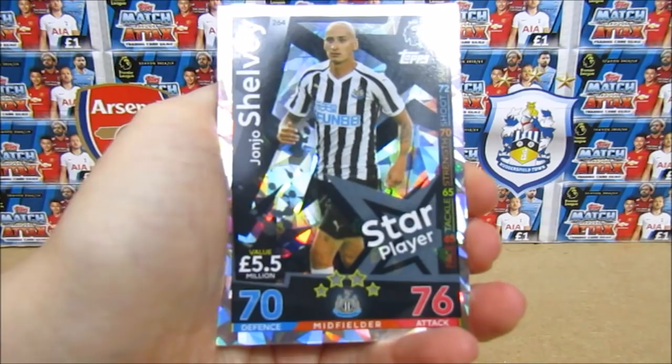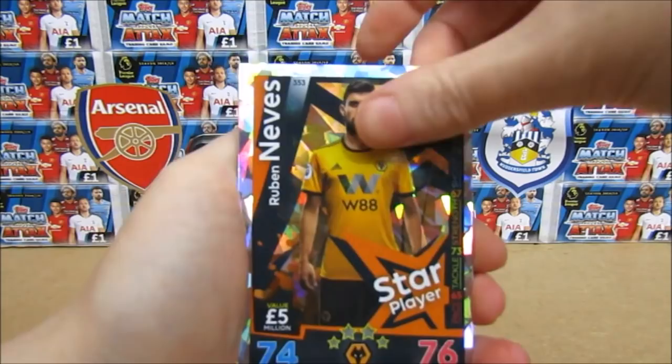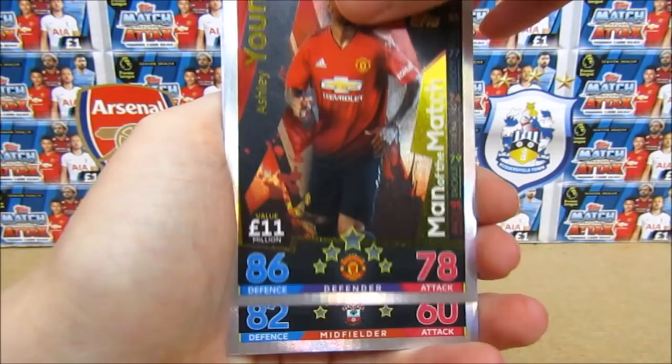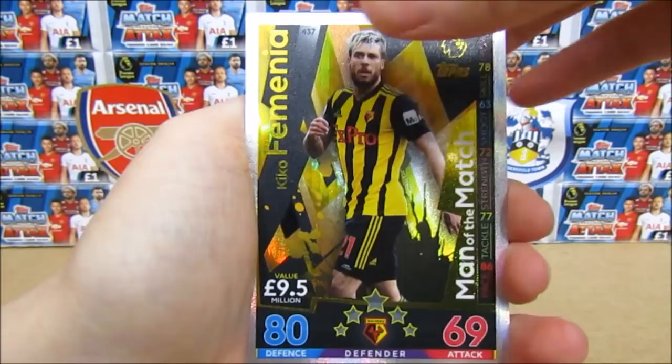Okay then onto our shinies. We have a star player John Joe Shelby — he's actually on the tin as well, so that's quite cool. A star signing Charlson, star player Neves. Then we have the Cardiff badge, the Burnley badge, the Hood badge. And then we have a Man of the Match Ashley Young, which we've literally had in everything that we've opened so that really sucks. Multiple of him. And we have a Romeo which I'm pretty sure we have as well. And then — oh, this one might be new — a Feminia. I think that's new so that's quite good.